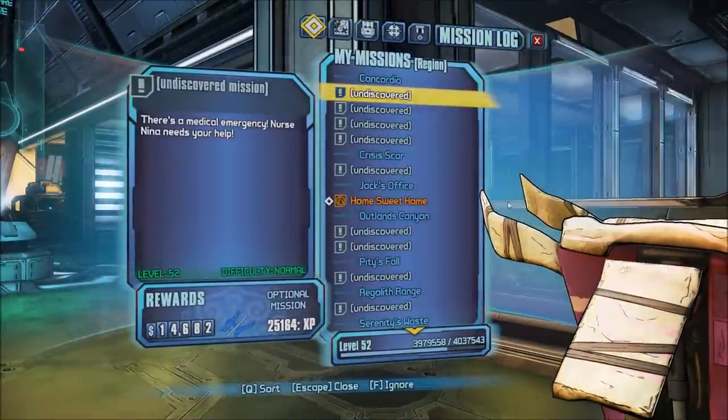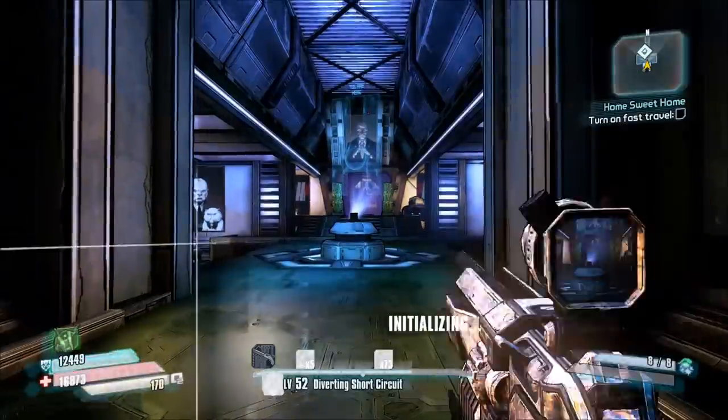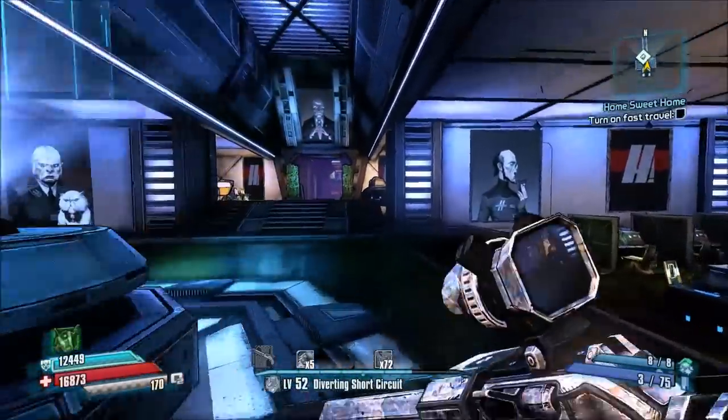First things first, what you're going to want to do is keep going through the main mission until you get the quest called 'Home Sweet Home.' This will grant you access to Jack's office.